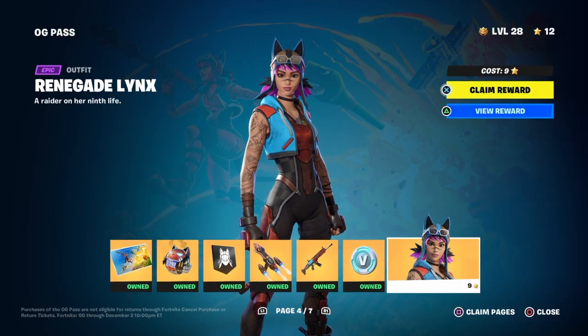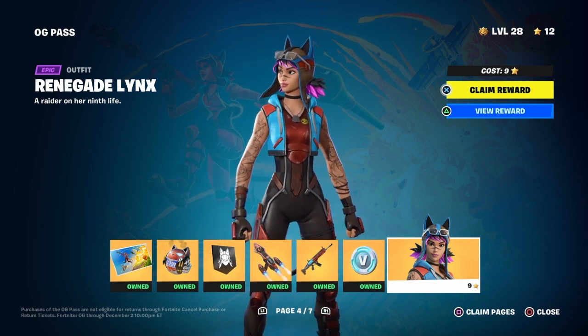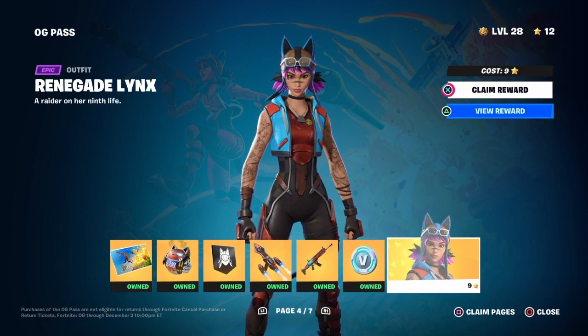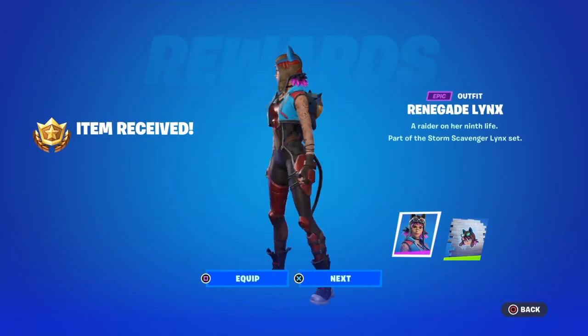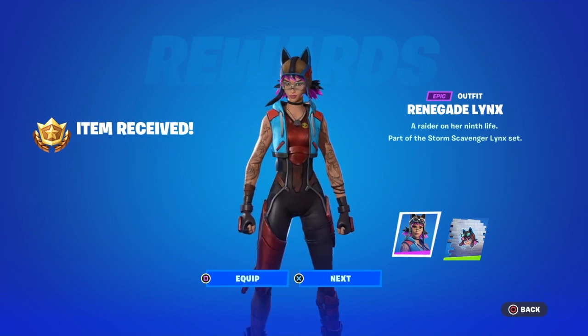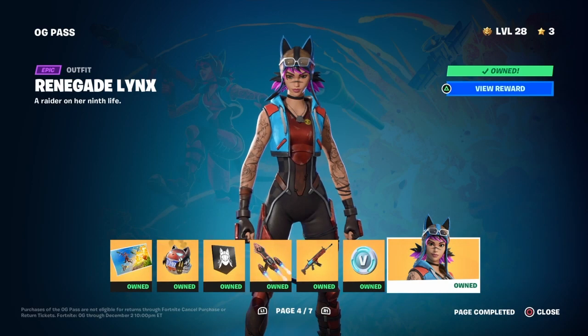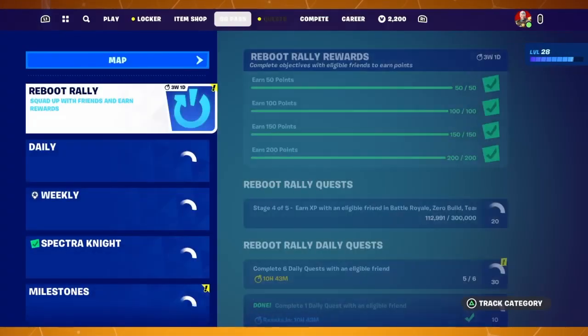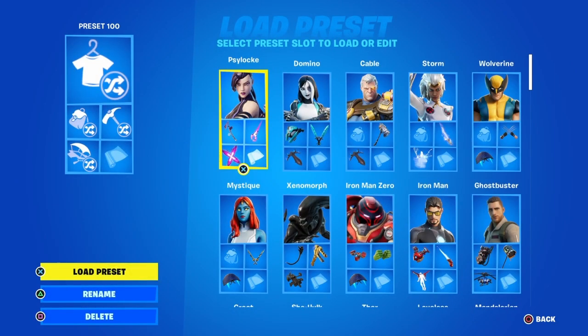I'm gonna unlock Renegade Lynx right now, build her out, and put this before the victory video. I like her goggles — she looks like a pretty cool skin. She gets a spray and we have all these other things, so that's good. Number 32.